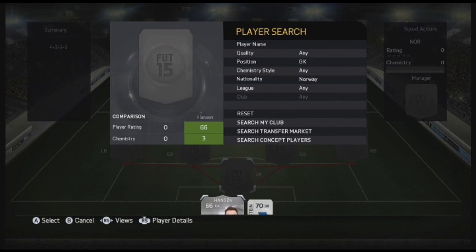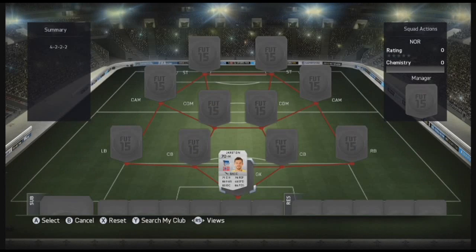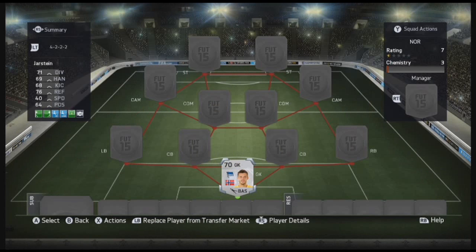In goals is Jarstein, 78 overall — he's the best Norwegian in the game. 71 diving, 69 handling, 68 kicking, 76 reflexes and 64 positioning. He plays for Hertha Berlin in the Bundesliga and he's a cracking goalkeeper — he makes some cracking saves and is a very useful goalkeeper to have. I highly recommend him. I got him for 150 coins and honestly he is a bargain.